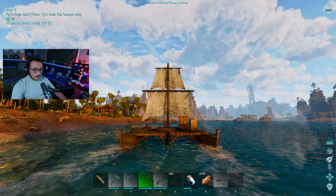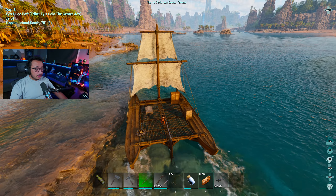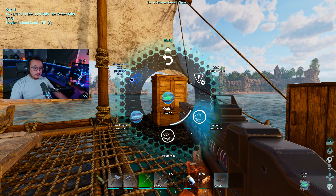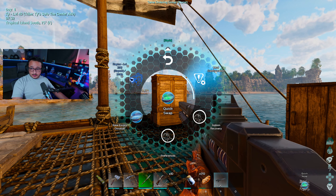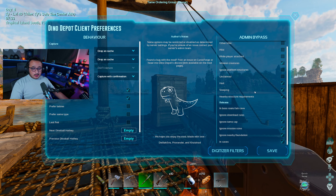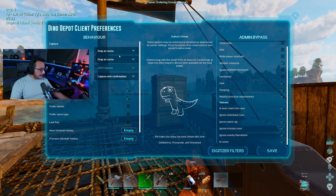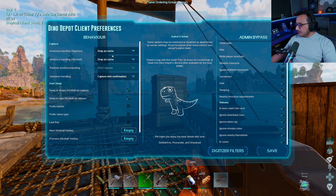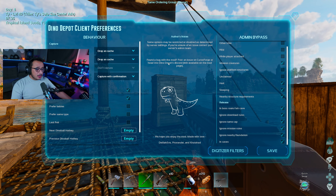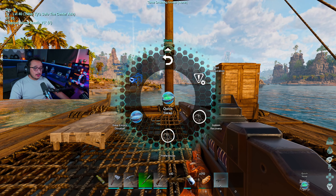With the Dino Depot mod — let me get somewhere semi-safe — if I hold R it brings up this setting, and then I have preferences, admin recovery, and mod configuration. The preferences stuff is cool. I changed it so whenever I pick up a dino it drops the cache instead of giving me the inventory, just in case I need to run — that way I can come back to the item cache instead of being heavy.